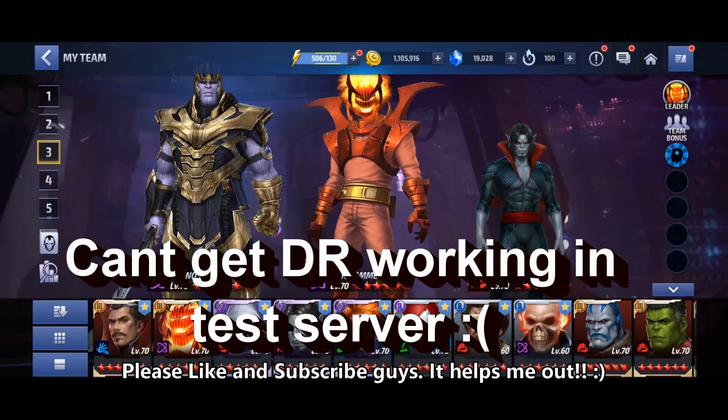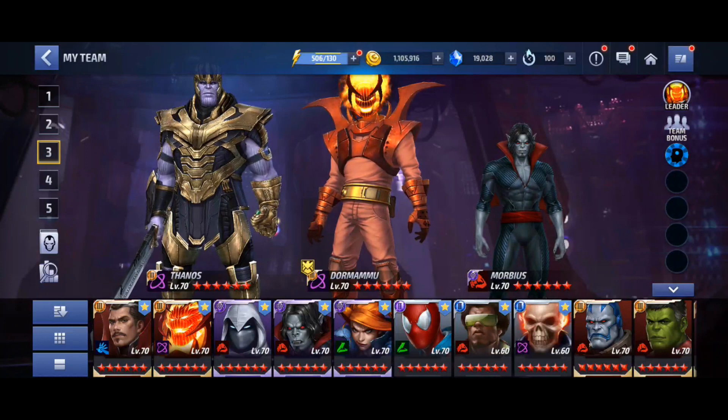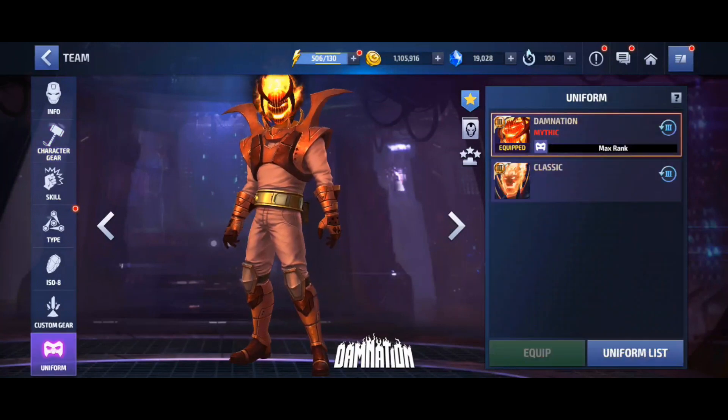Welcome back to the channel. I had a couple of people ask me in different groups and also on the YouTube channel who is more powerful out of Dormammu or Thanos in Alliance Battle Extreme. So what we're going to do is actually take them both for a real quick run. I'm going to qualify by saying I have zero idea what I'm doing with Dormammu, but what I've done is set them up with roughly equivalent builds and similar sorts of Odin's Blessings.